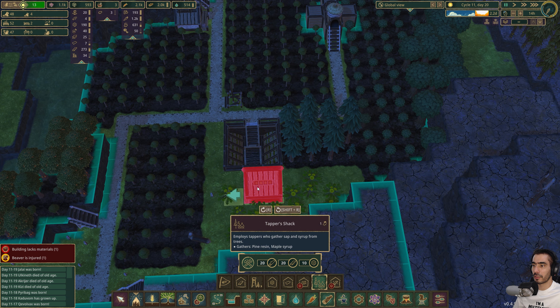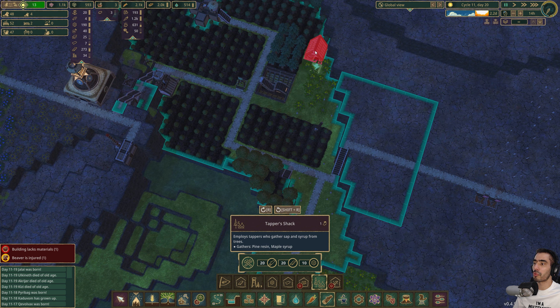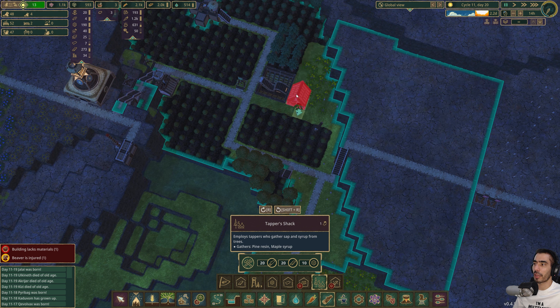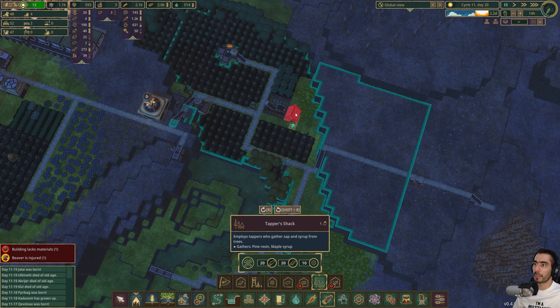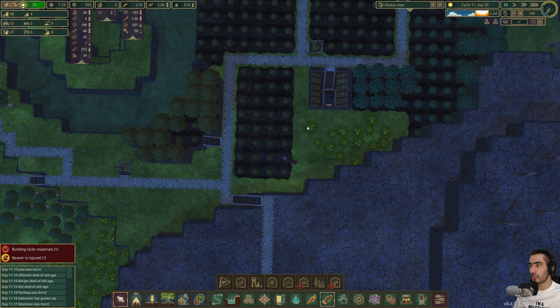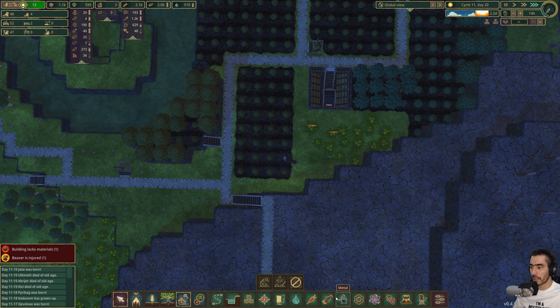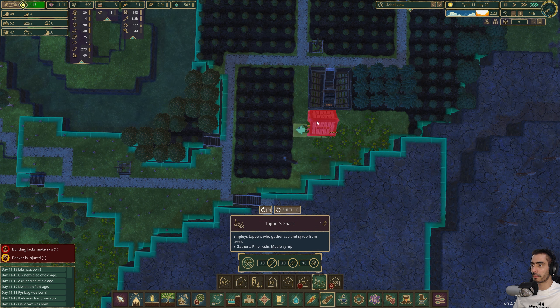I can have a tapas shack right here in the corner. I can actually have two tapas shacks - one here and one there. I'm going to remove this dandelion and place a tapas shack here. Then I might actually just build two of them.